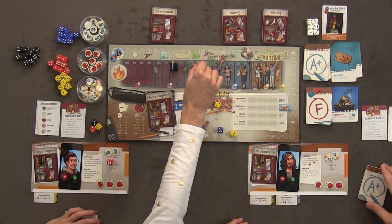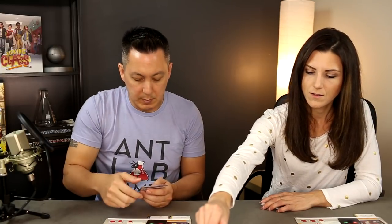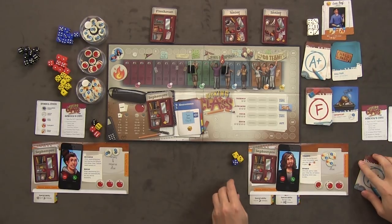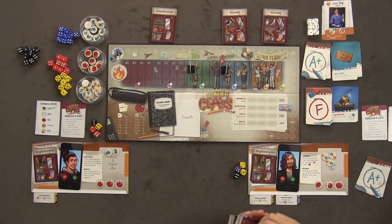I'll hang out too and take two popularity. I'll play Anita Coffee to give me two more popularity. I'll play Luis Tooth and take a plus three pencil. So we just finished sophomore year — we increase our dice pools again. I take a red die, you get a black die. We each draw action cards. Sophomore year is over — on to junior year.